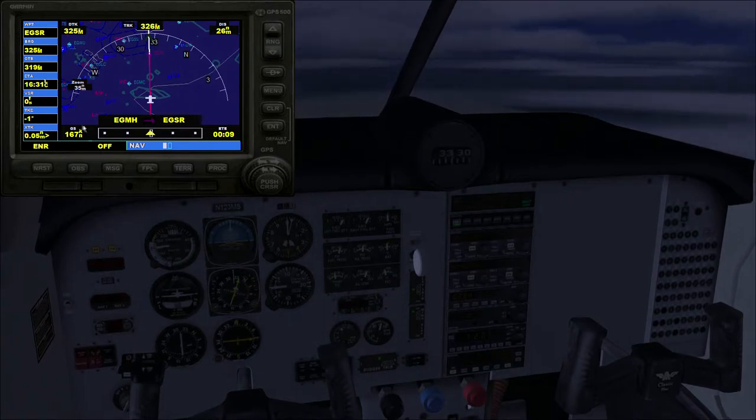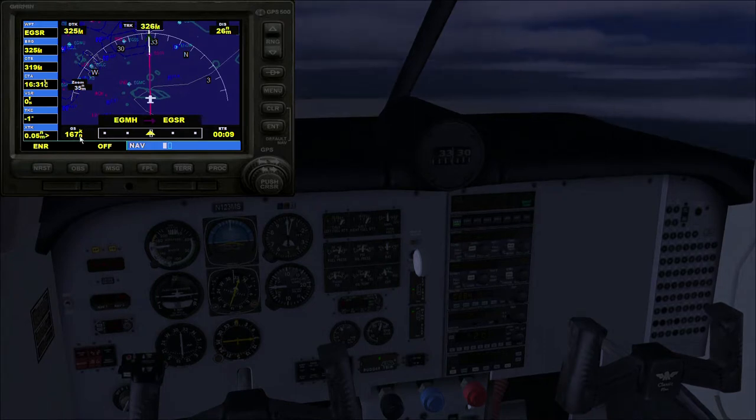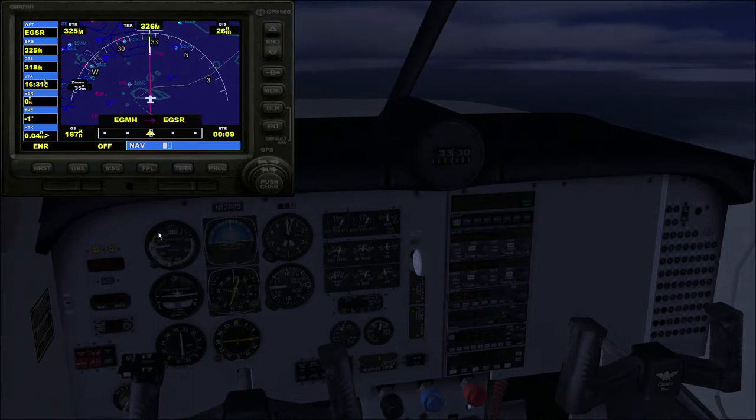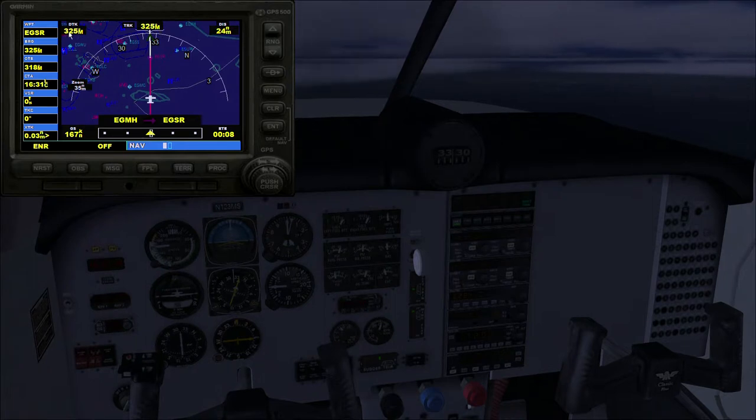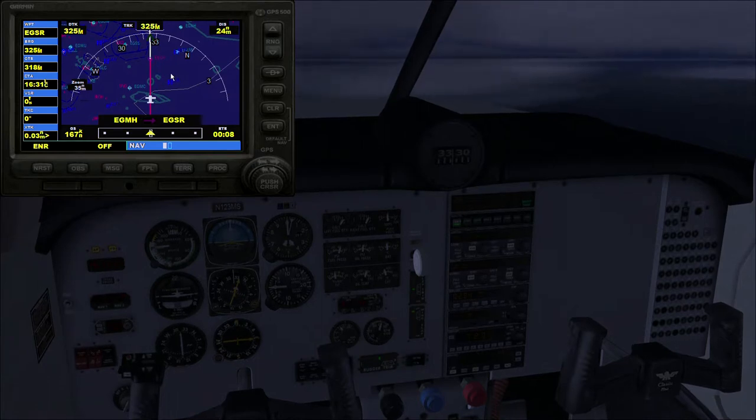Our ground speed is 167 knots and airspeed is around 160 knots, so we've got a slight tailwind. Track error is 1% and we're three hundredths of a nautical mile off track - the autopilot is doing a very good job getting us back on track. Estimated time en route is 8 minutes to Sierra Romeo. Our track is 325 degrees magnetic - exactly equal to our desired track. Distance to Echo Golf Sierra Romeo is 24 nautical miles. All hunky-dory, let's put the GPS away.